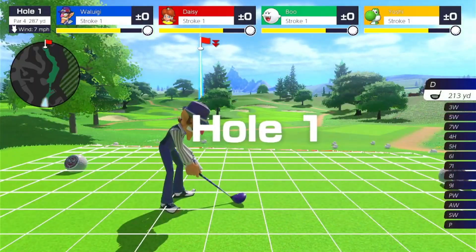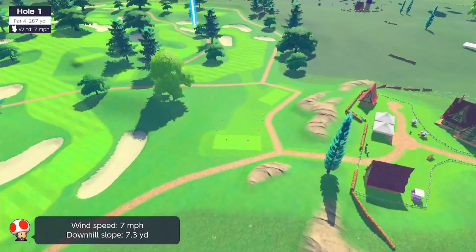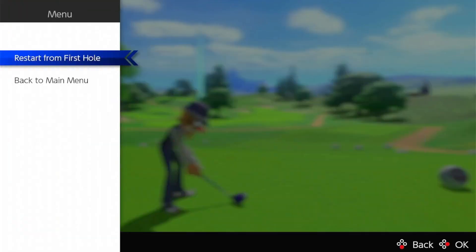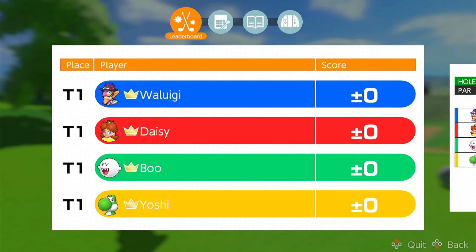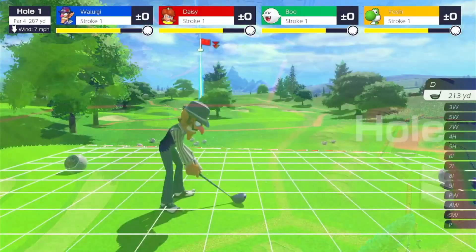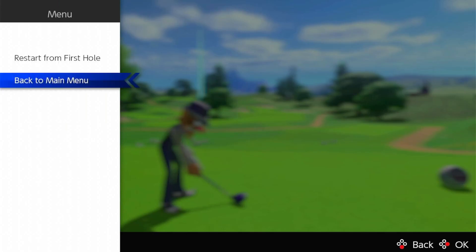We rinse and repeat: restart again, get another ten points. Skip the intro, press Start, press X, restart — that's it. Ready to go for another ten points. Skip the intro, press Start again, restart once more. Easy like that.